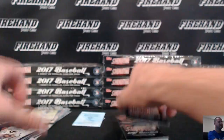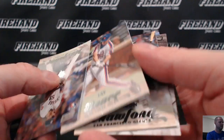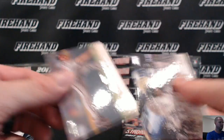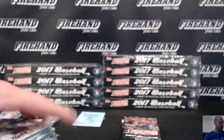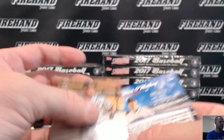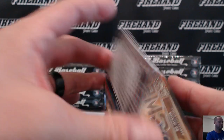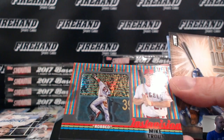Mark McGuire chrome, Cardinals. Contact sheet, Bautista. Ryan Schimpf for the Padres — who's the next auto? Beam Team Manny Machado. Yu Darvish scoreless streak. John Gray getting covered with Gatorade. More Frank Thomas cards — gosh they don't stop coming. John Moncada gold rookie.